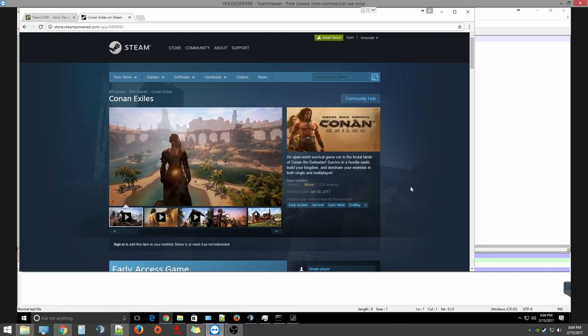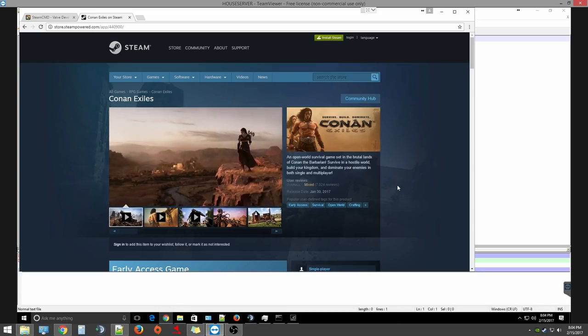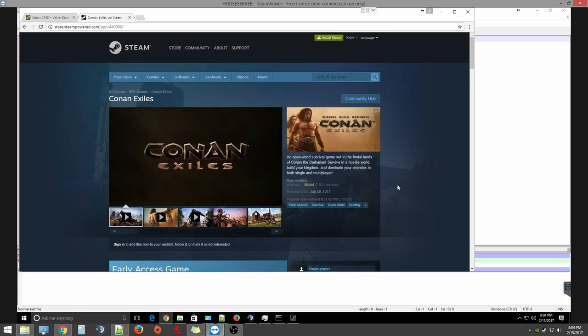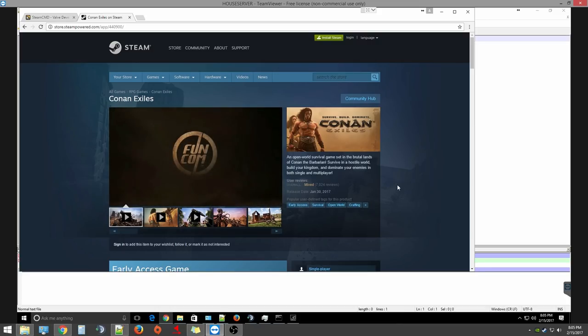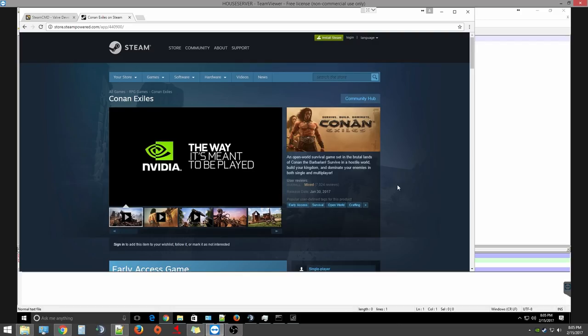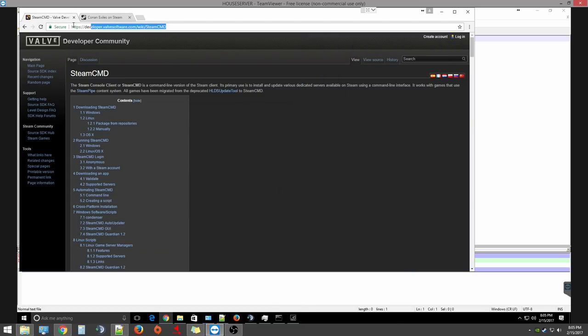Anyway, the game itself comes with the cool ability to run your own server, and as you all know, I love to run my own server. So I'm going to run you through how to do it. It's kind of a few-step process, but when you're done you'll have a self-monitoring server. You're going to download SteamCMD, download the software, install it to a certain folder, and then create a couple of batch files which will start the server and also monitor it — making sure it's still up and running.